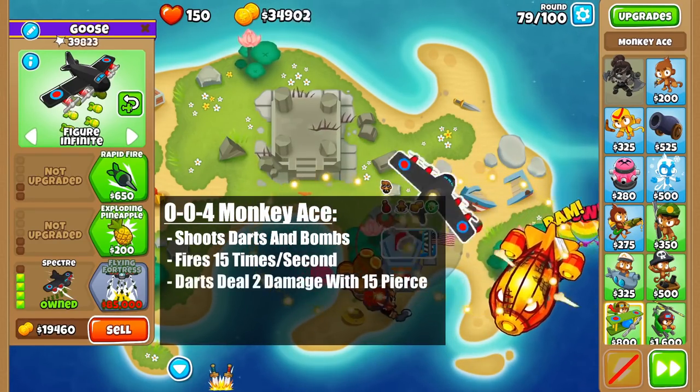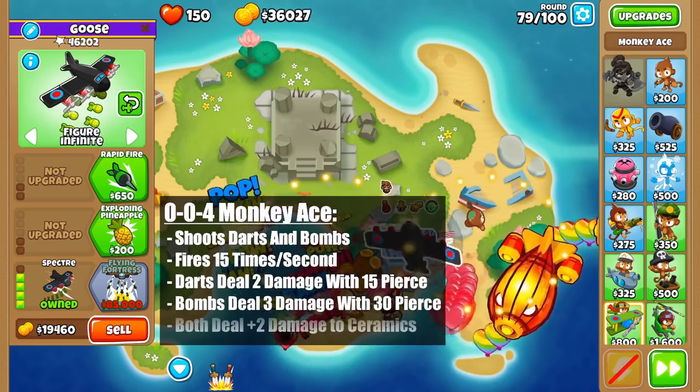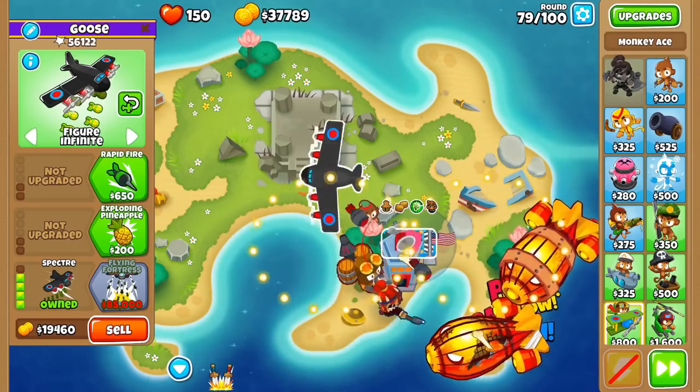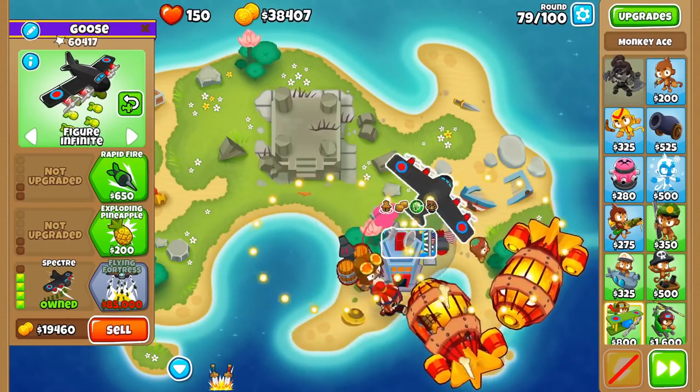Each dart deals 2 damage and has 15 pierce, while each bomb deals 3 damage and has 30 pierce. Additionally, both attacks deal plus 2 damage to ceramic bloons. It should also be noted that microing this ace in particular is very effective, as keeping it shooting down straight lines maximizes its higher pierce, thus making it do much more damage.